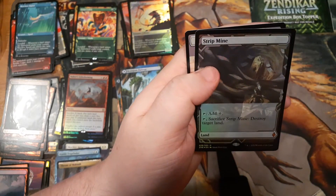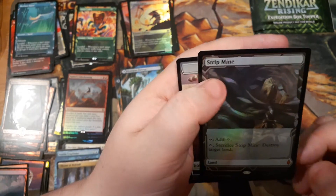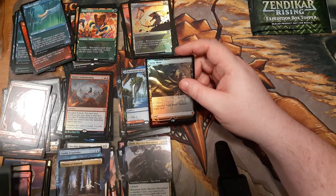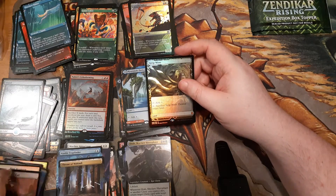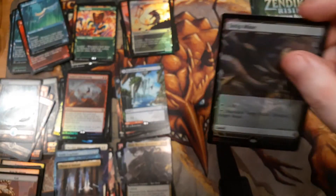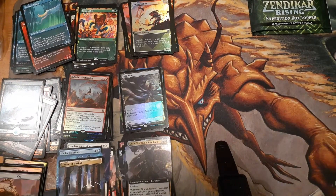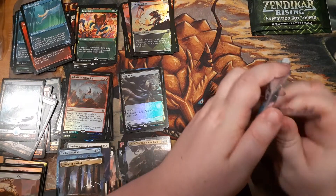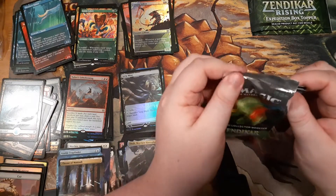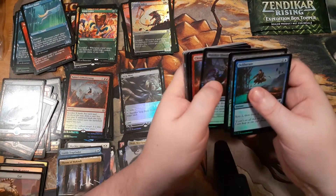Another foil expedition — and this is Strip Mine! Maybe you get foil expeditions a little more often than I thought, because that's two now. Strip Mine — where is that at these days in terms of money? I play Strip Mine, I will Strip Mine you in my Kiki-Jiki deck, and now it won't be the cheap Fourth Edition version — it'll probably be the most expensive version of Strip Mine you can find. I was asking nicely for a second foil expedition in my last two packs, thought there was no way, and I just got one. And it's still not the best I could get — I could still get Cavern of Souls or Misty Rainforest — but very, very good.